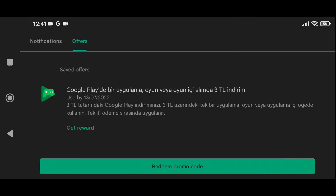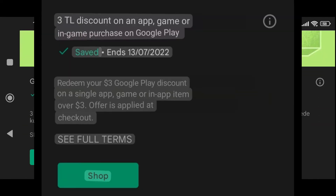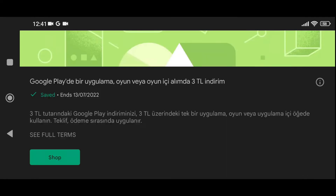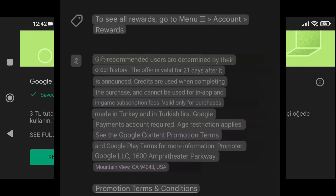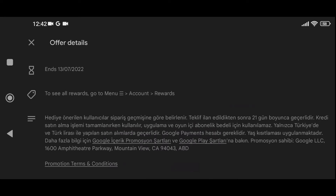I've already saved the reward. So for any purchases I'm making in any game — for example, if I'm playing COD Mobile, any purchase I make from COD Mobile I will get a three Lira credit from Google. And if I'm playing eFootball and I make any purchases, I will also get a three Lira credit from Google. This is the full detail explanation.